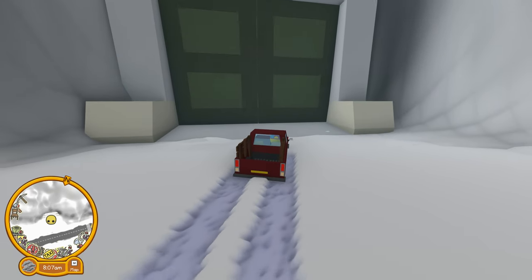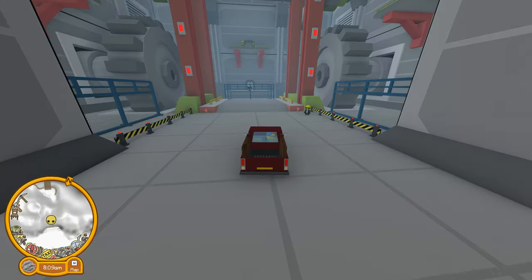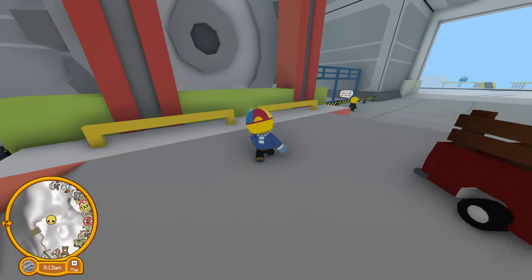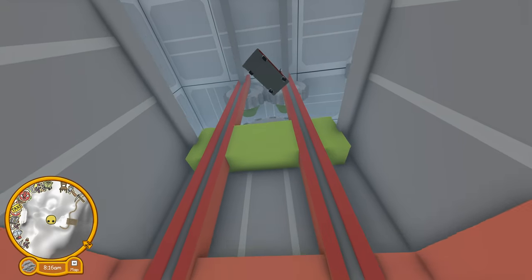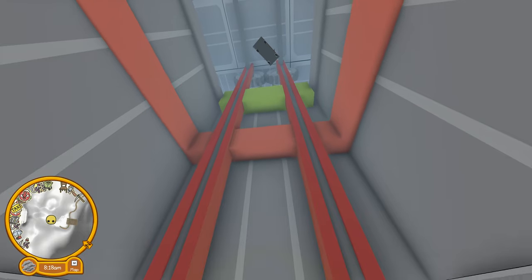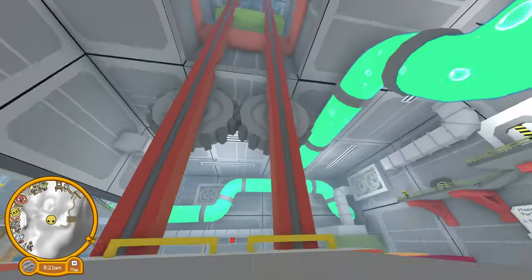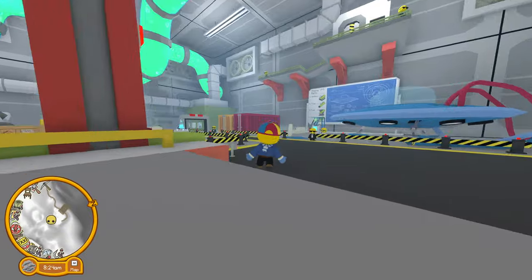All right, so I'm just going to drive on in here. Don't mind me — special delivery. All right, and we hit the button to go down. So apparently you can't drive the truck down here — weird things I didn't know about Wobbly Life.